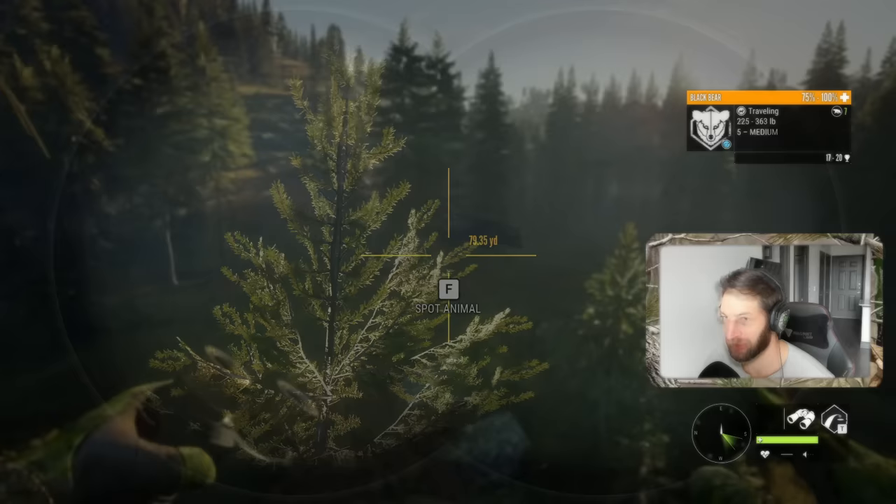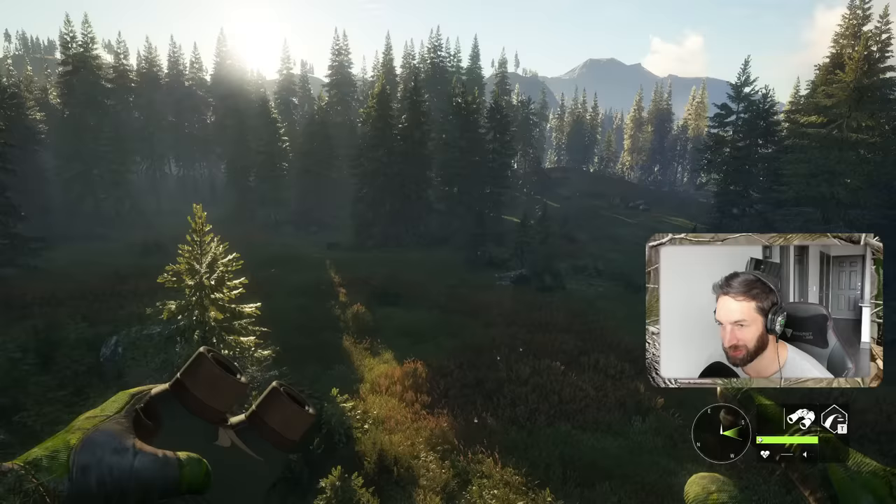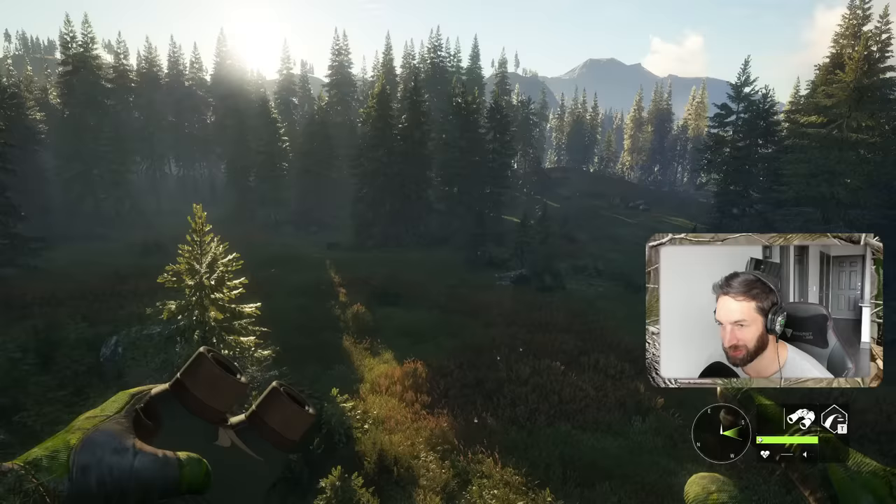Take a look at what's coming in - we got a bear, a six hard and a five medium coming in. The five medium is coming around the back side and the six looks like he's actually circling to the right side of us as well. Now the bait is right over here so I'm kind of curious where this bear is trying to get to.